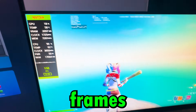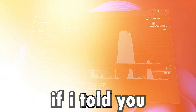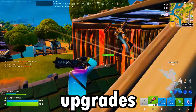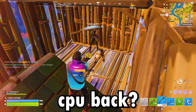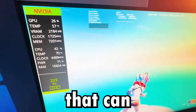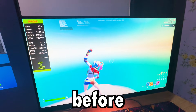Are your games stuttering or dropping frames, even though your PC should be able to handle them easily? What if I told you that the real FPS boost doesn't come from a new GPU or expensive upgrades, but from hidden Windows features quietly holding your CPU back? Today we're going to uncover the secret tweaks buried inside Windows that can unlock smoother, faster and more responsive gaming as you've never seen before.